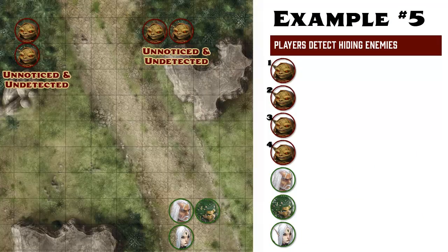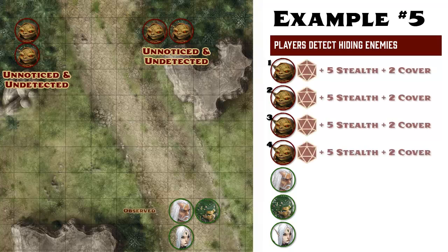Let's reset the scenario one more time. The heroes are walking down the road and a group of goblins are waiting in the woods to ambush them. But this time we're going to take things from the top and re-roll everything. Just like before, once the players enter the general vicinity of the hiding goblins, the GM rolls stealth checks for the goblins in secret.